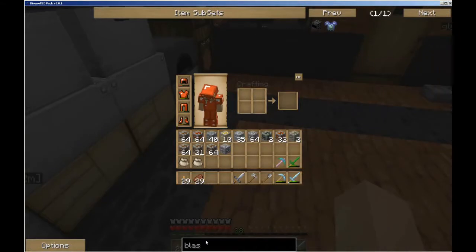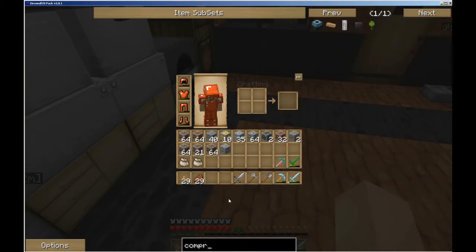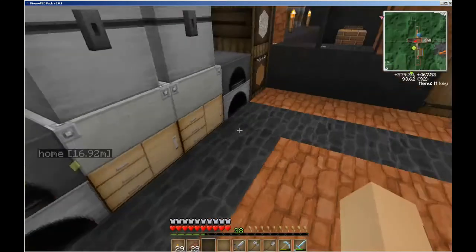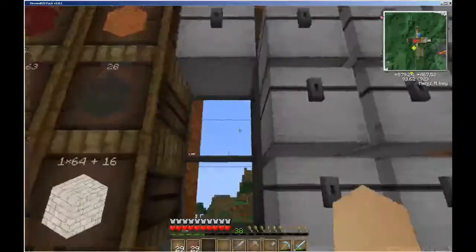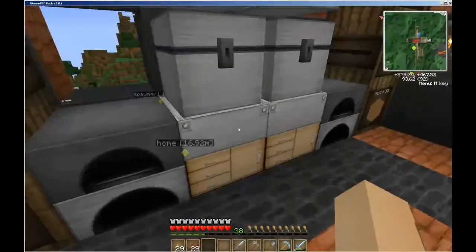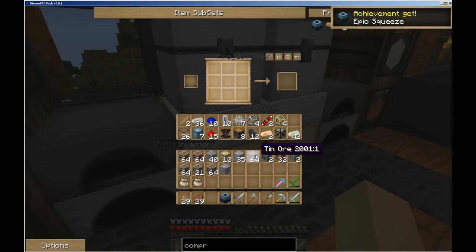Let's see what we've got. Compressor - here we go. To make a compressor we need a machine block, an electronic circuit, and stone. Wow, pretty simple little beastie. I took a stack of refined iron and made a bunch of these. So, machine block, electronic circuit, and stone. That was it. Some smooth stone, half a dozen. There we go. Let's put this together - simple recipe. And there's our compressor. Very nice - epic squeeze!